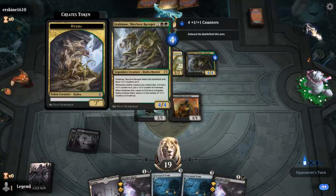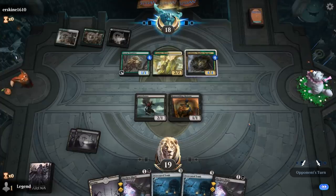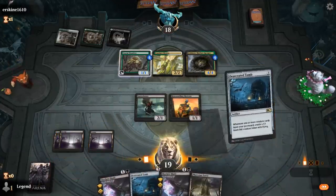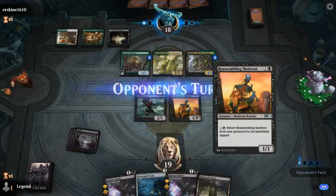Gragma comes out as a 4/4 thanks to Conclave Mentor. We'll play Tomb. Next turn we can combo Phyrexian Tower with Reassembling Skeleton — a great combination.